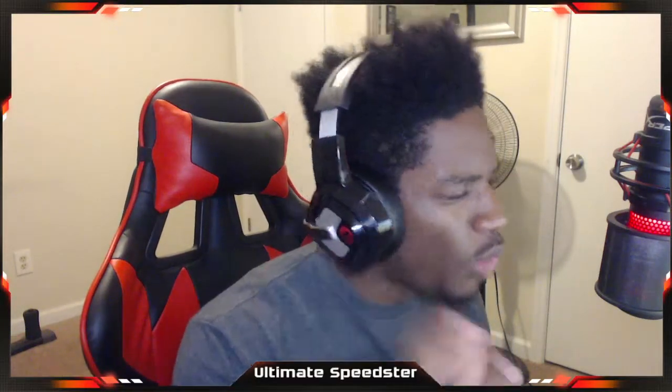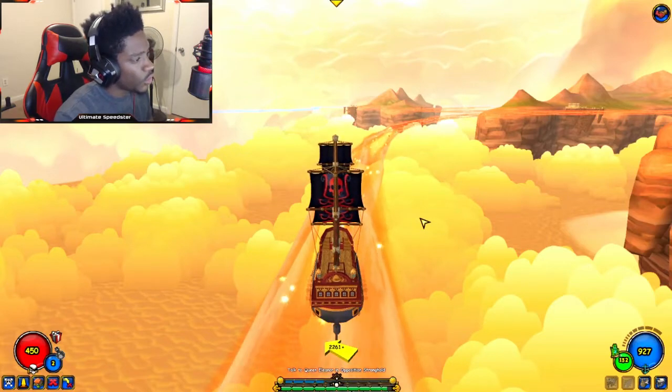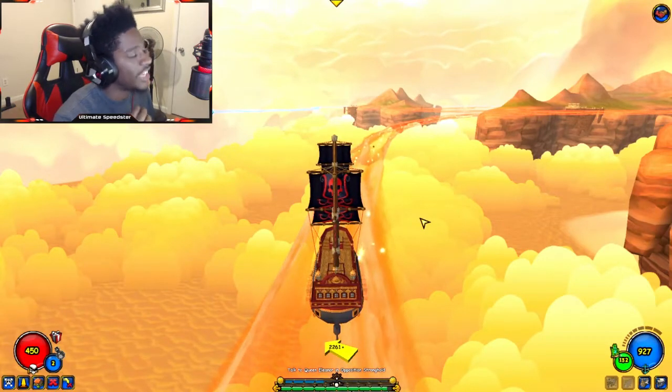What's poppin guys, welcome back to another episode of the Pirate 101 Swashbuckling Walkthrough series. We are on episode 16 in the series and today we're going to Valencia — the Armada's stronghold, the main big bad area where they exist.